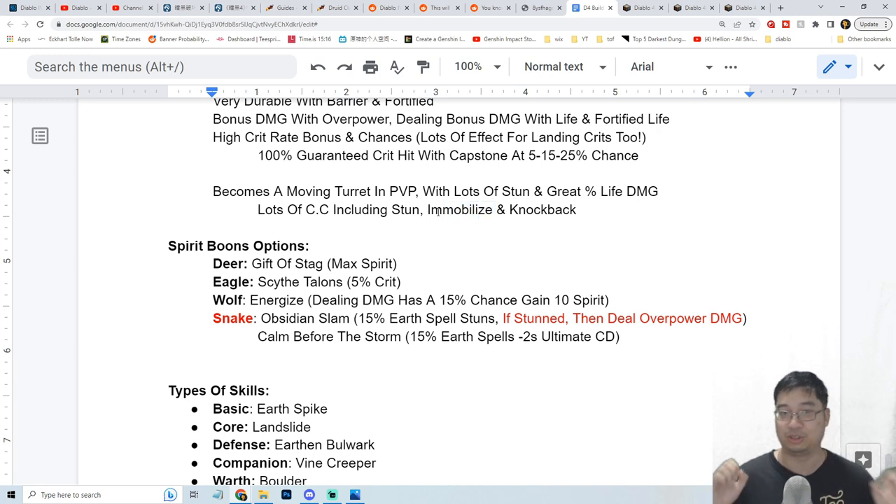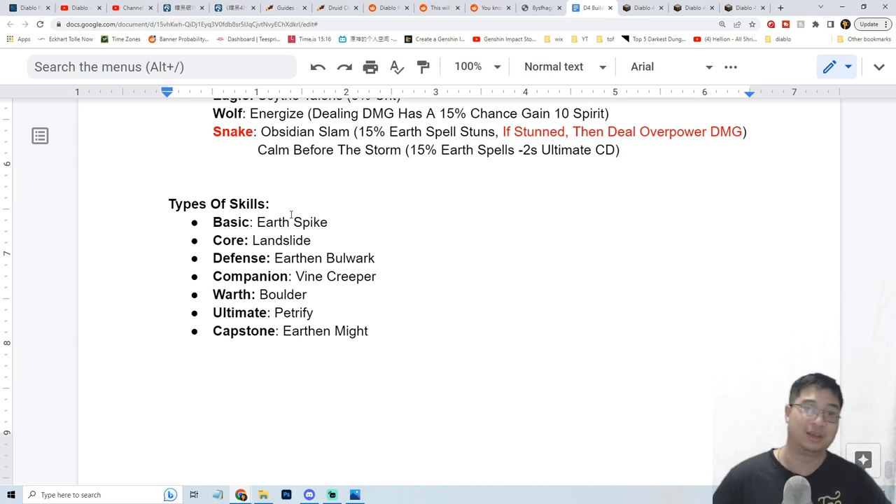Most spells will be earth spells. The first basic spell is Earth Spike, which has multiple chances to trigger earth spell effects, lands stuns, and immobilizes — quite nice. The core spell will be Landslide. For the defensive slot we have Earthen Bulwark, which is our essential defensive spell and provides fortify. For the companion slot we'll go with Vine Creeper, which gives increased critical chance against enemies who are rooted and immobilized — great for PvP.